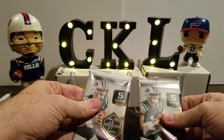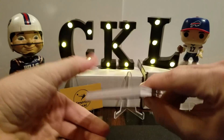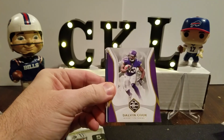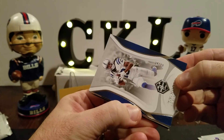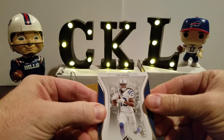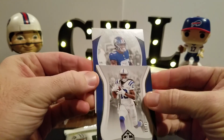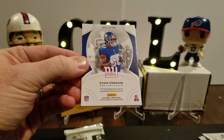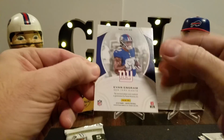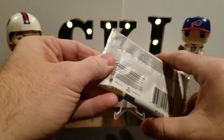Alright, next pack. It should be one mem and one RPA. We got Amari Cooper, Dalvin Cook, T.Y. Hilton number 34 of 99, Marcus Mariota, and our hit is going to be Evan Ingram — player-worn material. This is the Evan Ingram Limitless, number 60 out of 75. There you go, Giants fans. Maybe there's another Giant hiding in here.